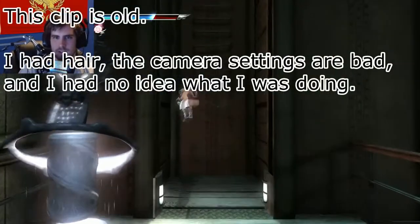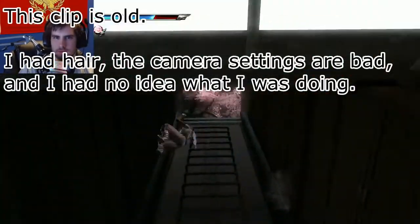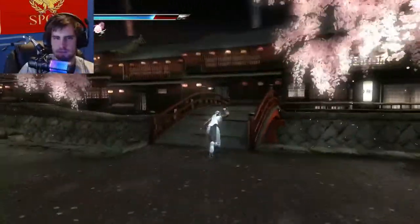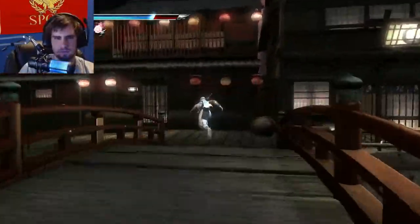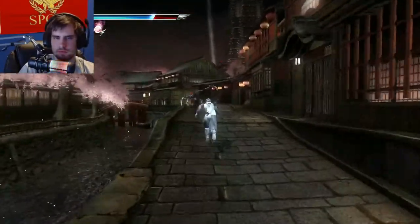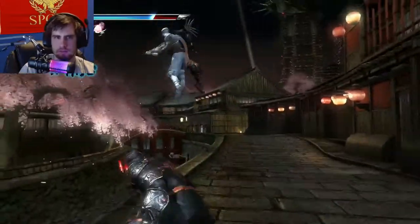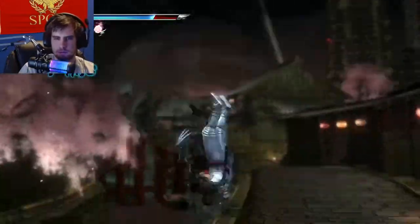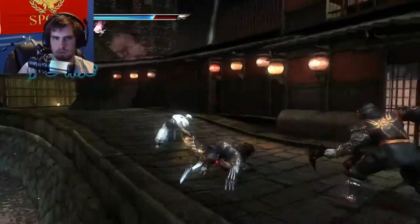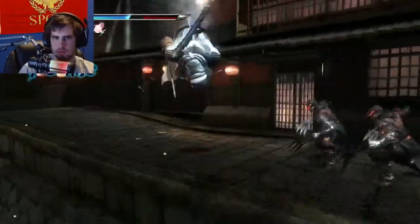Ninja Gaiden Sigma 2 has optional costumes that are permanent for the level, but are able to be reverted when the player starts a new mission. Each of these types has their benefit, but having the ability to revert is almost always better because it gives the player the choice to have the world back to its original form without starting a new game. Other manipulative mechanics for the player include difficulty, morality choices, party members, new abilities, and the options to save or load.